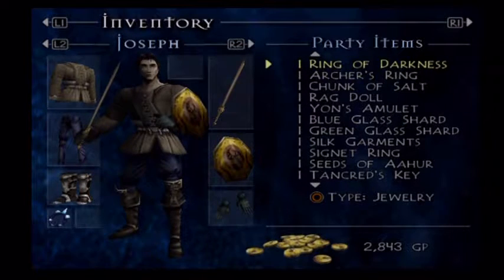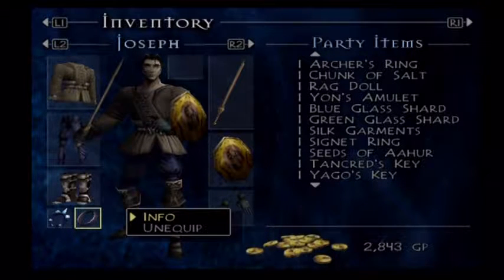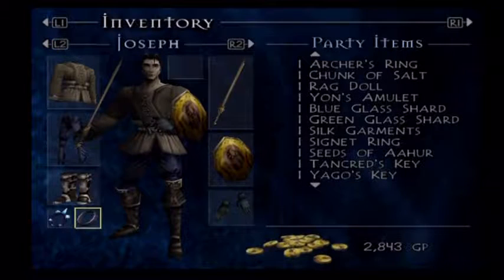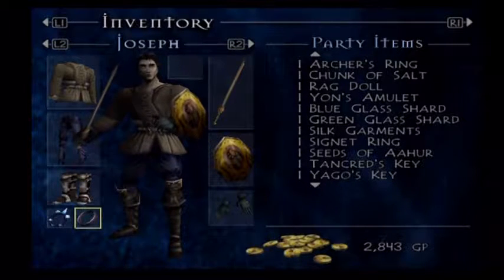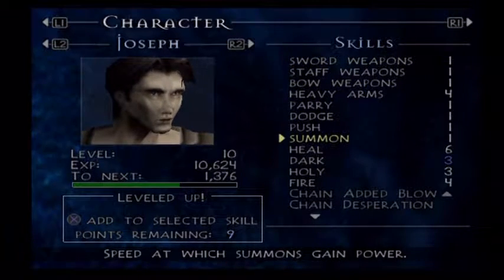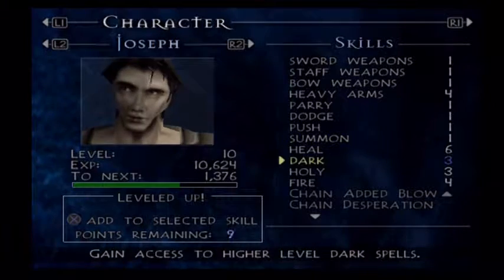I want to equip that Ring of Darkness right away, because when you equip a summoning ring you get more experience for it. You still gain experience for it when you don't have it equipped, but in order to learn the second summon you need — I think it's 50,000 experience, maybe 60,000 — a lot of experience. I want to go ahead and equip it so it gets more experience. If you leave it unequipped it will still gain experience, but it's negligible. You really need to have them equipped to gain a decent amount. It's also based on summon level — the more summon points you have, the more experience you get. But there's no reason to put any points into it; you'll get plenty of experience as you go.